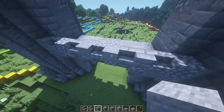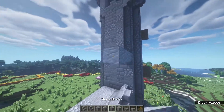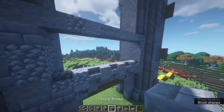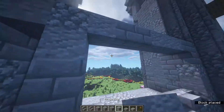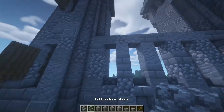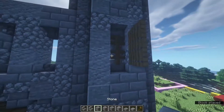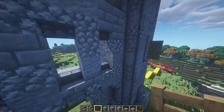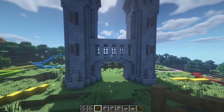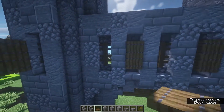Wherever you have a full block, come up another four — one, two, three, four — and extend this all the way across to the other side, filling in these bits as well. Then place an upside down stair on top of each of these. You can also do the same thing with the windows as before — fill them in with spruce fences and add shutters if you want. I'll add a couple closed shutters and leave the others open.